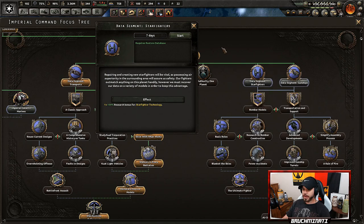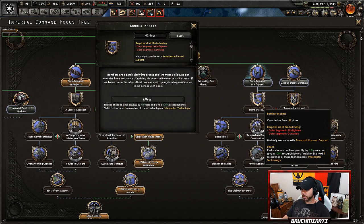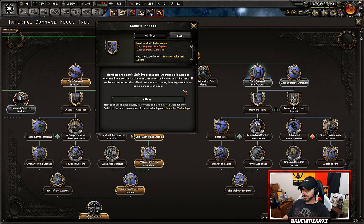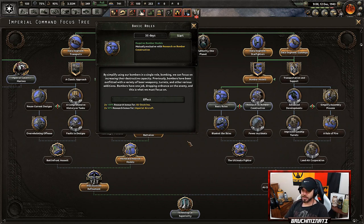'Preparing and creating new starfighters will be vital as possessing air superiority will ensure our safety. Our fighters outmatch anything on this planet, however we must recover our data on a variety of models to keep this advantage.' After that we'll grab bomber models — 'Bombers are a particularly important tool. Our enemies have no chance of gaining air superiority over us, so if we focus on bomber effort we can destroy any land opposition with ease. By using our bombers in a single role, we can focus on increasing their destructive capacity — bombers have one job: dropping ordnance on the enemy.'